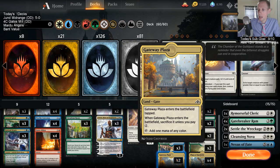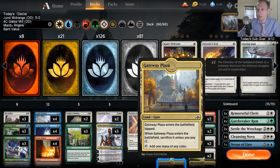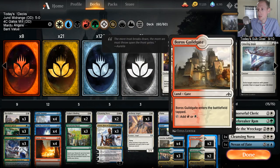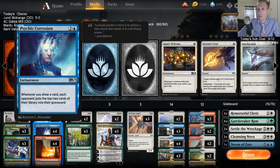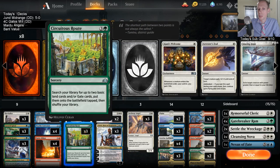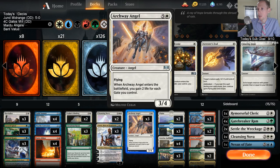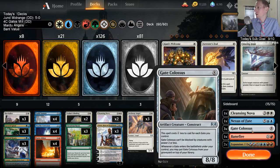We have two Gateway Plaza, which I like but I wouldn't mind having four honestly - just to fix the mana. We have two of those and then six red sources, so eight total red sources which is not very many. That's something I could certainly see being a problem. We're going to play it as donated to us, but preemptively I'm really worried about that, and I think maybe three Archway Angel may be a little much.